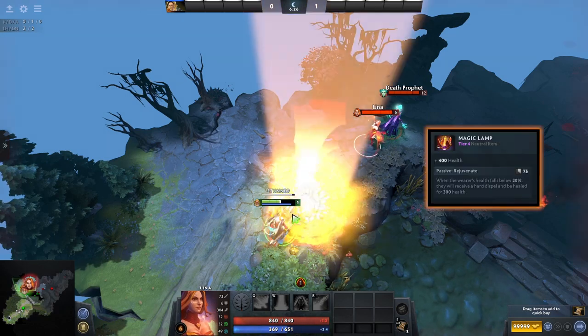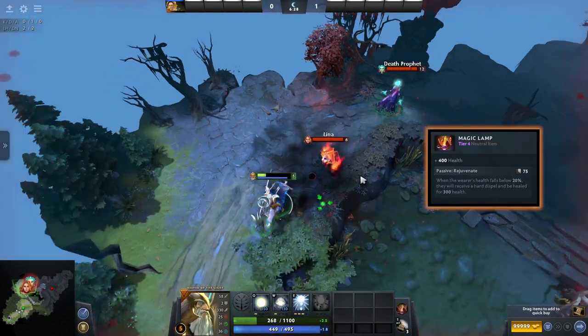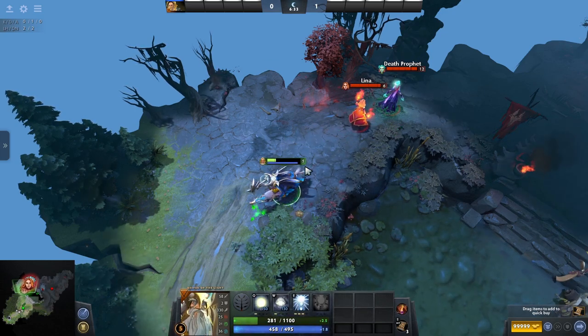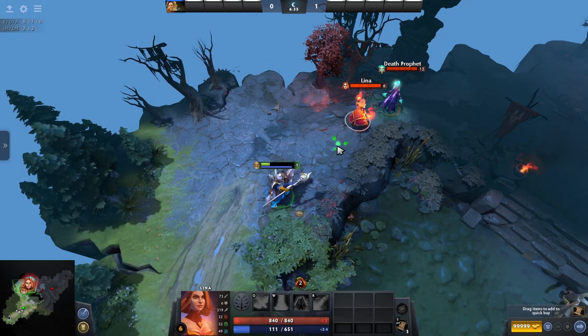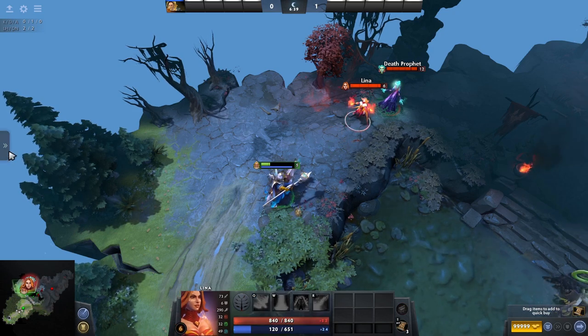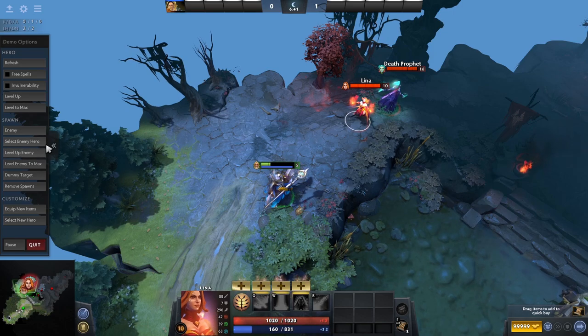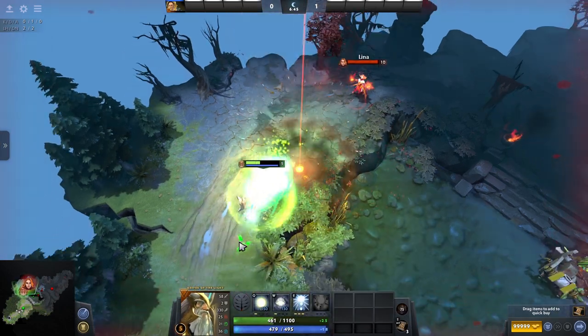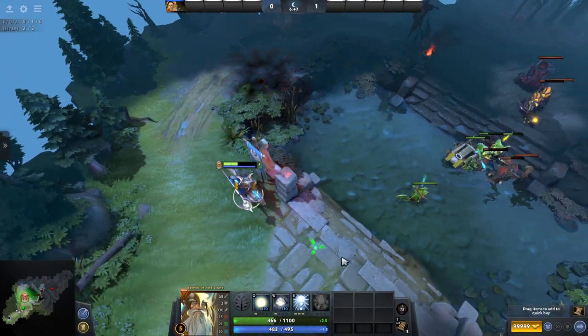Next up the Magic Lamp is sort of like a free Aeon Disc except that it activates and applies a strong dispel when you get to 20% health or less. The strong dispel can remove a lot of negative debuffs including stuns, so this combined with a 300 heal that you get on top can really help to save your life. This item is best for support type heroes that seem to get focused later in the game by the enemy carries.